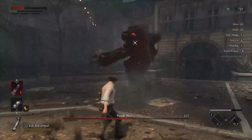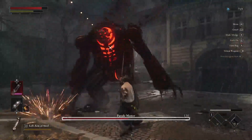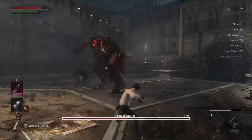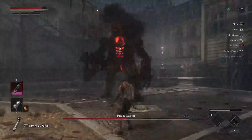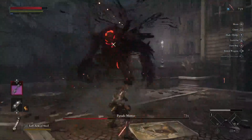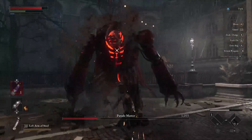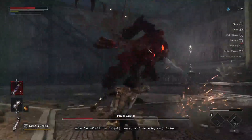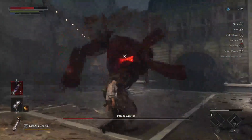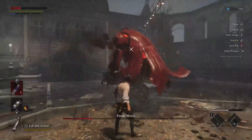What's nice about the Parade Master is he does have these large swinging moves that generally leave him vulnerable for a little bit of time, making sure that you get a couple shots in to help whittle him down. They are quite easily telegraphed, but if you're coming from other Souls games like myself, getting used to the blocking and parrying mechanic can be quite tricky.